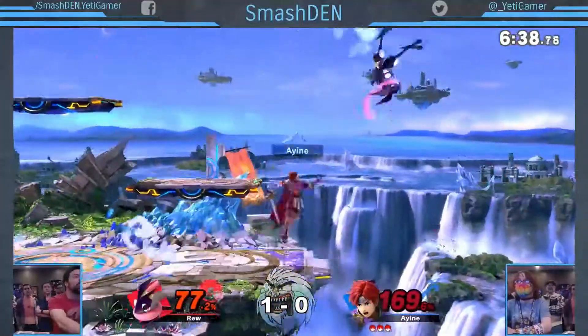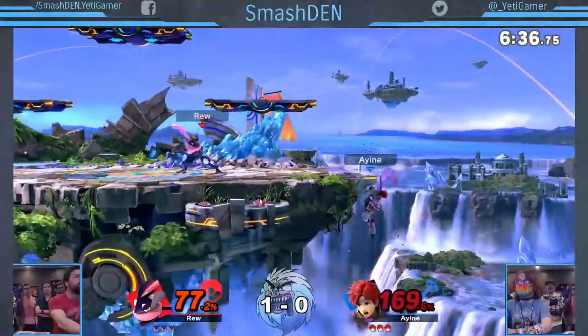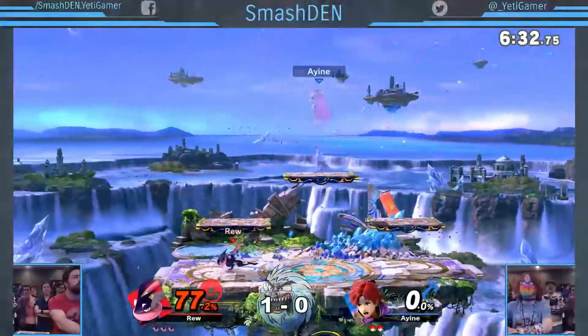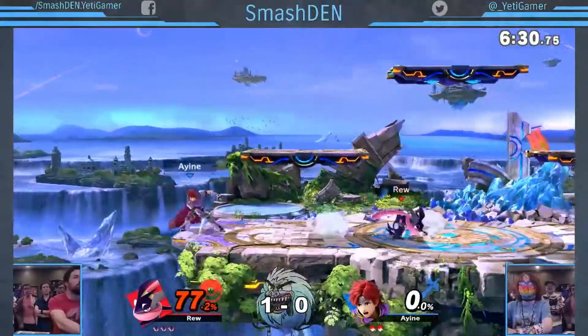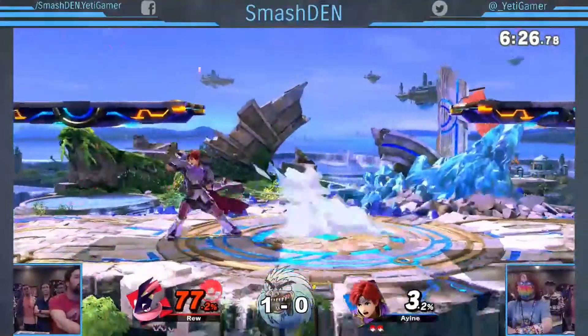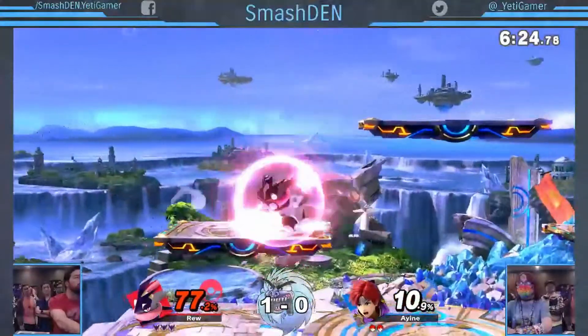There we go — getting multiple hits off with that shuriken, going forward air to knock him around, up to 77 now. That's going to get the first kill. Now carrying 77% over though, definitely gave up about an extra 30% over what he could have had if he'd gotten an earlier kill.